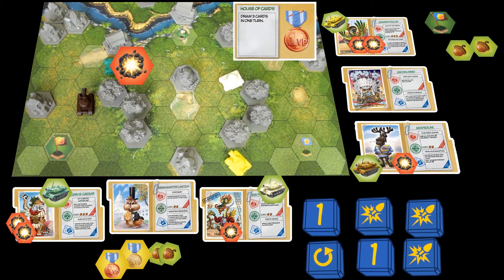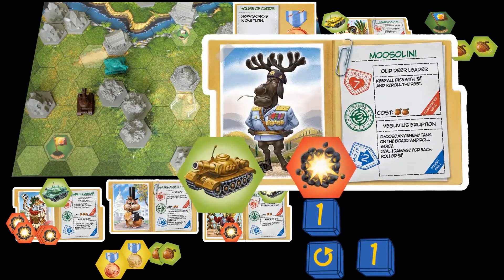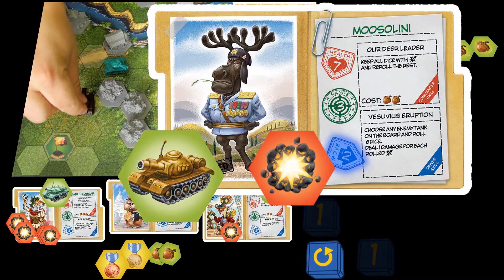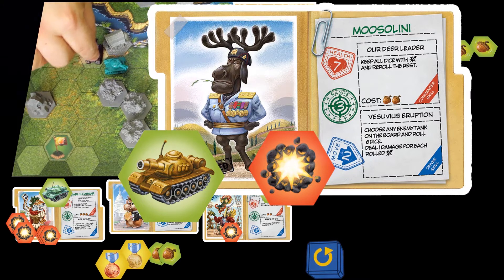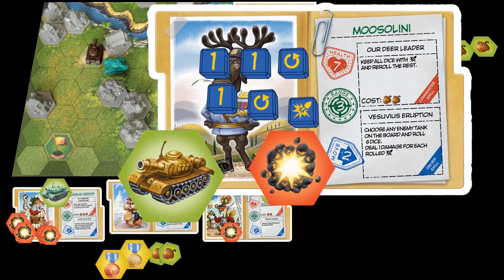Now Mussolini can punish his foe, draw a card from two 1s, and use the remaining move points to reach a minor strategic location. Seeing an opportunity to finish off a wounded enemy, he uses a Vesuvius eruption skill — but it deals only one damage.